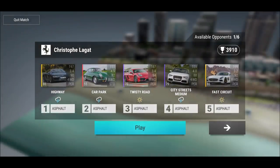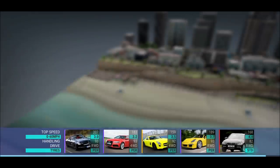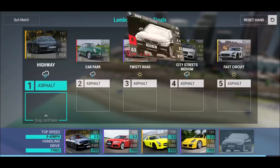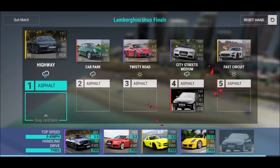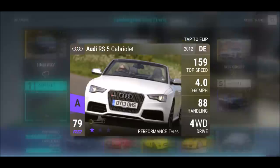Alright, first opponent is Christophe Lagarde. It's actually pretty straightforward — I've played this before. I'm always dropping this guy there. City streets medium — that's a job for the 330d Touring on standard tires. Then we've got a highway, a car park, and a fast circuit. Fast circuit is a job for this car. City streets medium is going to be tight.